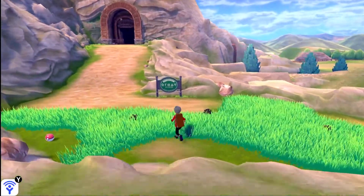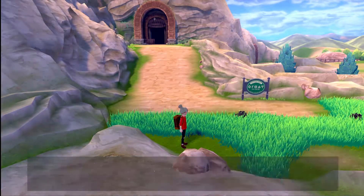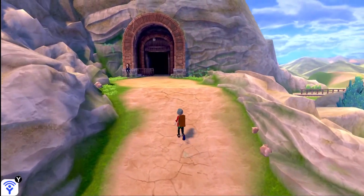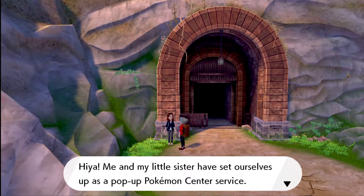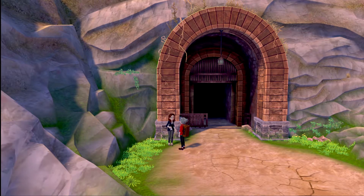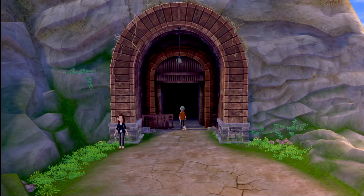I want to have the Pokemon in the grass — there's a Super Potion, I've seen there's another one on the route, don't worry I'll come back. Since I can fly it's easy. Me and my little sister also spotted a pop-up Pokemon Center service. Healing, nice. Heal stations are everywhere — this game is pretty easy, I could have beaten it without running at all.